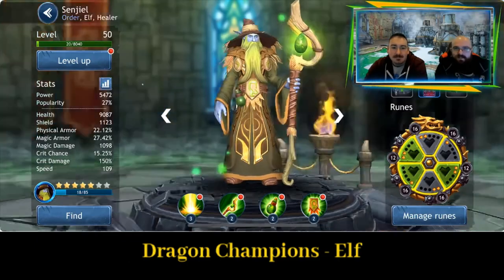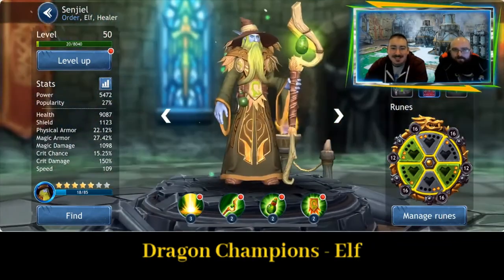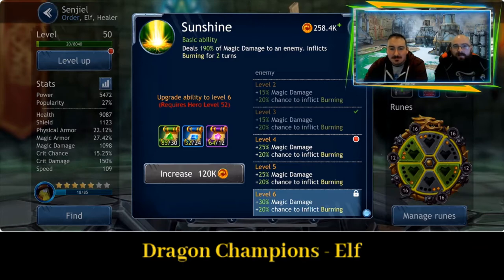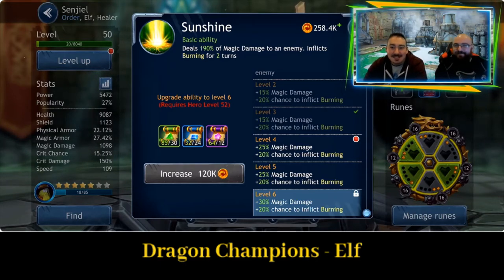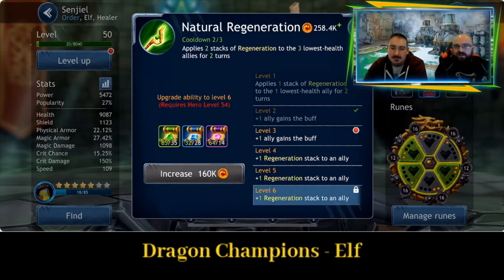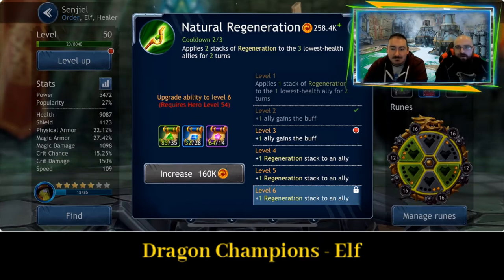Senjil — this sort of looks like a green Gandalf, to be honest. Ability one, Sunshine: deals 190% of magic damage to an enemy and inflicts burning for two turns — that's sunburn right there, it should definitely be called Sunburn. Second ability, Natural Regeneration: applies two stacks of regeneration to the three lowest health allies for two turns. Brilliant ability — you don't even have to think about who you're going to apply it to, it will just go for the lowest health.